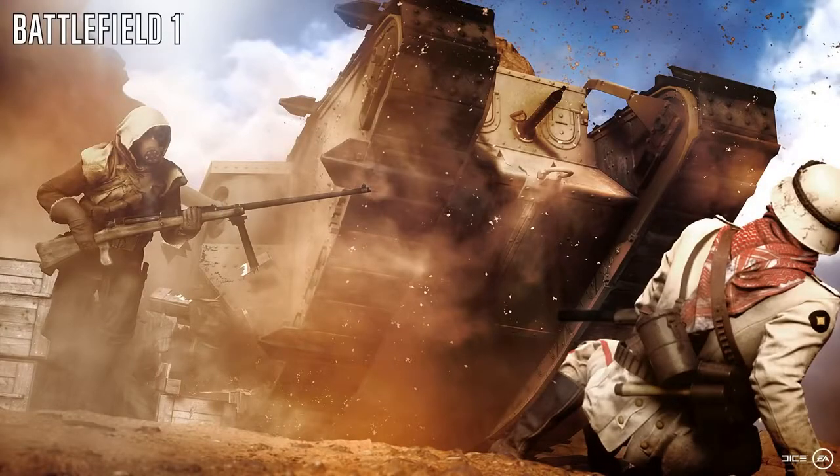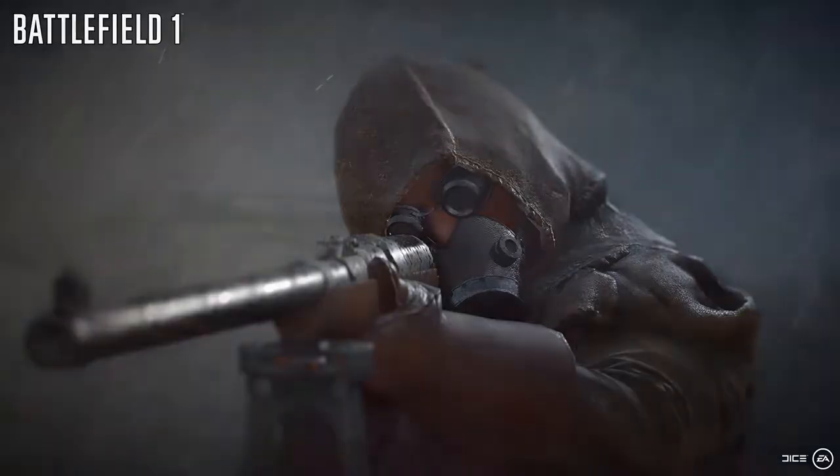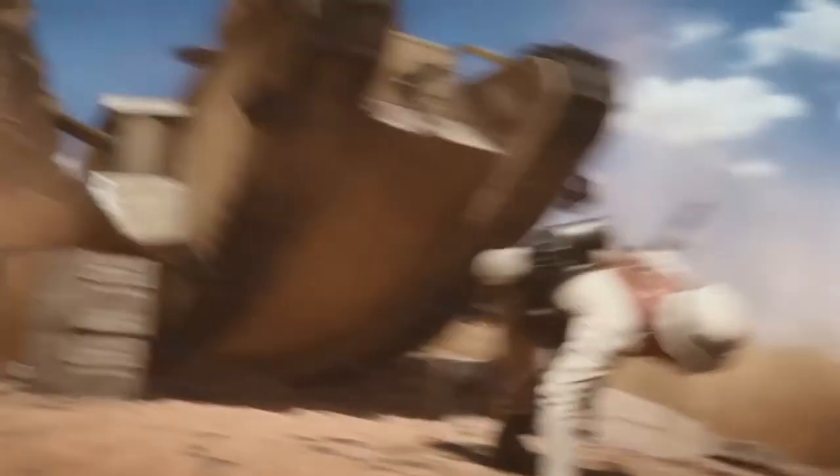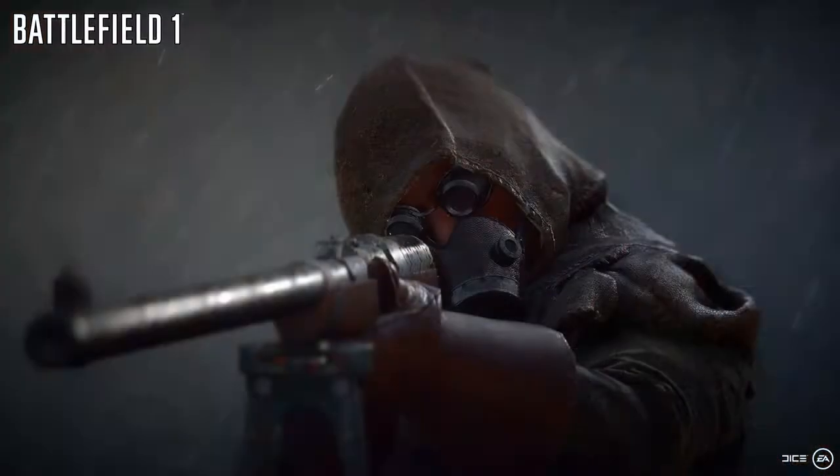The third elite class is called the Tank Hunter. He carries a massive 1918 Tankgewehr, an incredibly powerful anti-tank weapon, but it can only be fired whilst prone. If you get a well-placed shot, it's capable of knocking out a vehicle's tracks, machine guns, or cannons on armored vehicles — or just blowing them up entirely. So there we've got three elite classes, and we'll be able to try them out in the beta.